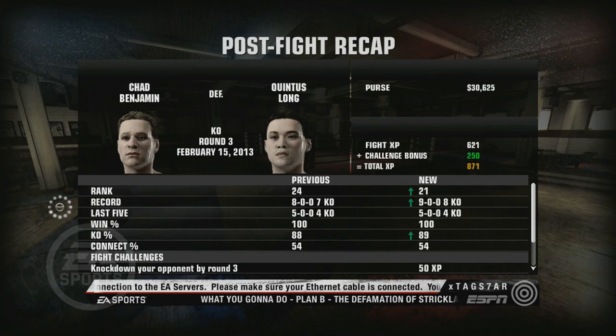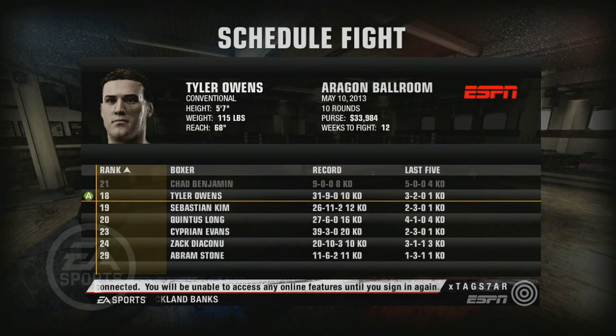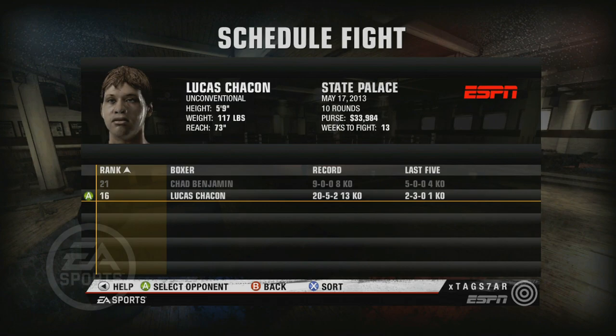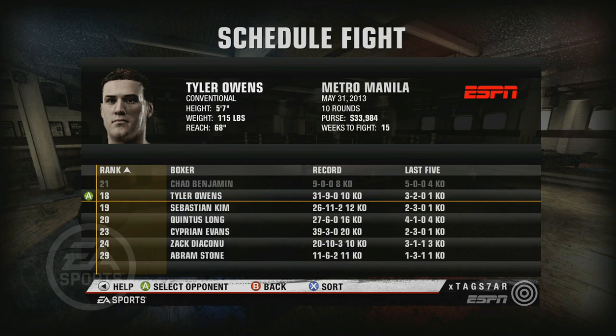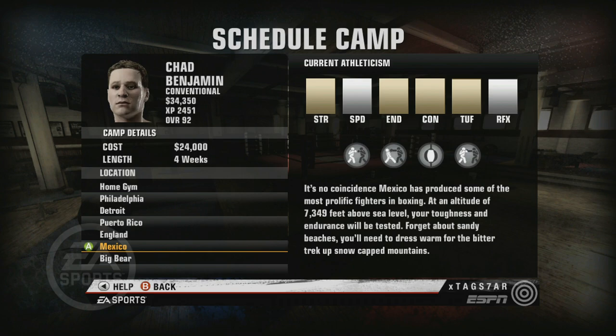Who should we go for actually? We have Tyler Owens here with 31 and 9 — a very nice record. I just want to see if there's an opportunity for a bigger fight. Can we get further up in the rankings? He's ranked 16. You know what, I'm gonna take the other fight. We're only 9 and 0, I kind of want Chad to get some wins on his record before we start fighting these contenders. We're gonna go for Tyler Owens. He's a taller fighter and 31 wins, 9 losses — that's a very decent record. Chad Benjamin is going to be going to Mexico for this training camp as well. Very exciting. Let's rock and roll.